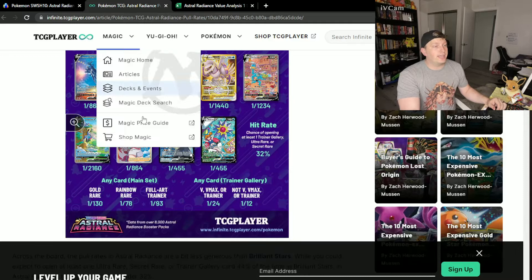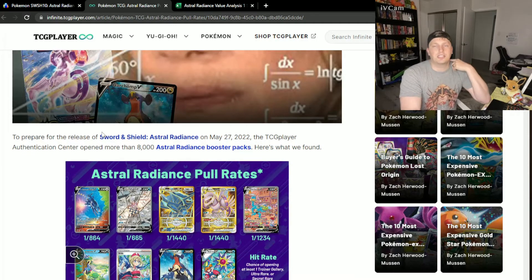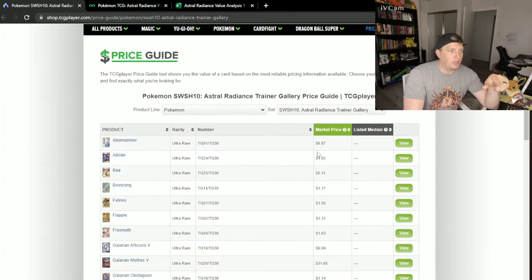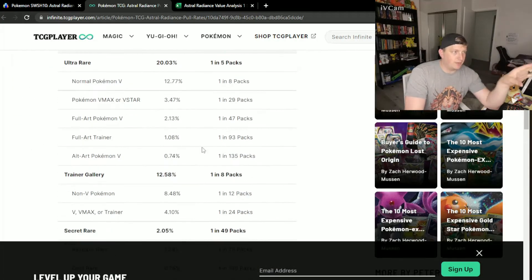I cross-analyzed with the pull rates, taking them from PokémonTCG. They analyzed about 8,000 packs to check what you should expect. I basically took all the pull rates from there, exported them, cross-referenced the values, and multiplied them together to get the expected value per pack. I'll show you that in my spreadsheet. Additionally, we had all the other percentages for the regular Vs, V-Stars, V-Max, full arts, etc.